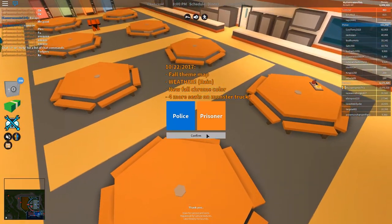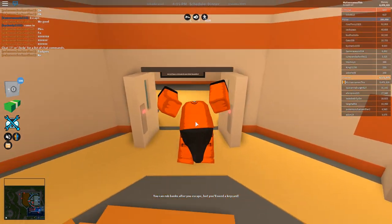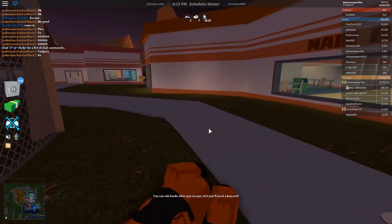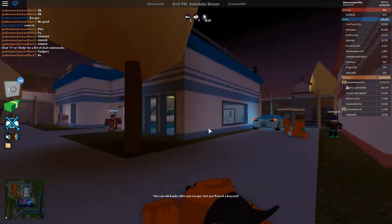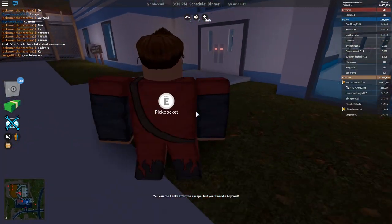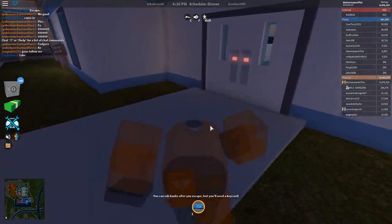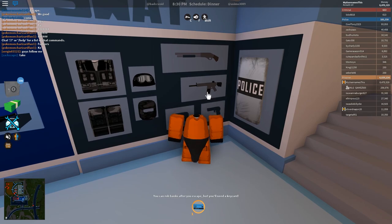I'm going to spawn in as a police officer but the team is full so we're not going to be able to do our typical glitching our parachute thing in the server today. I also kind of don't want to do that either since glitching the parachute just makes me want to use the helicopter. Here's this guy over here - I know him from his signature outfit. Even if you dress up like this guy, I can still distinguish if you're good or not depending on whose username it is.